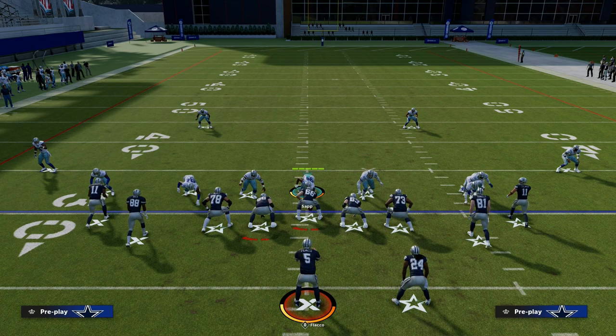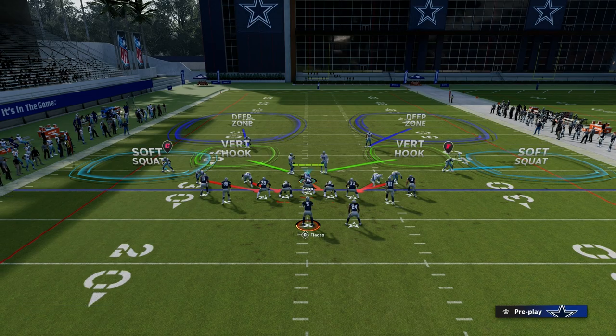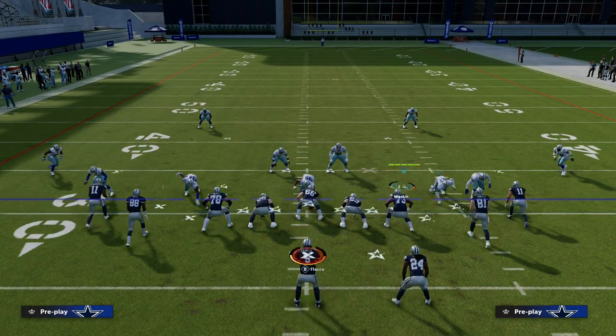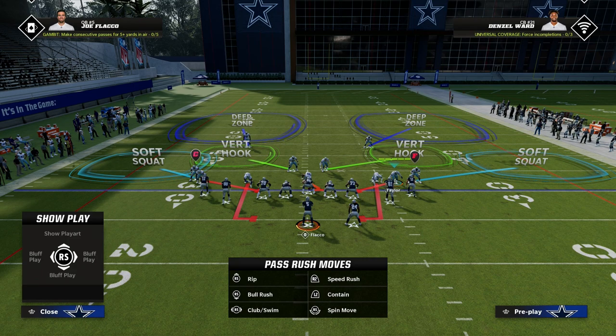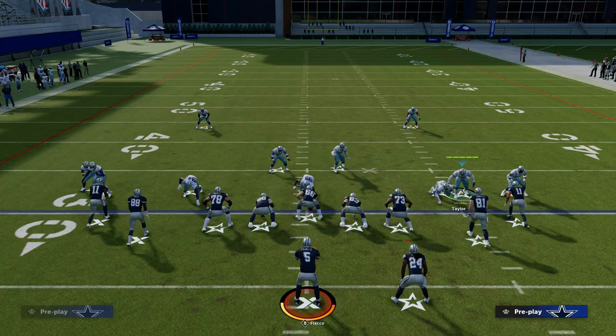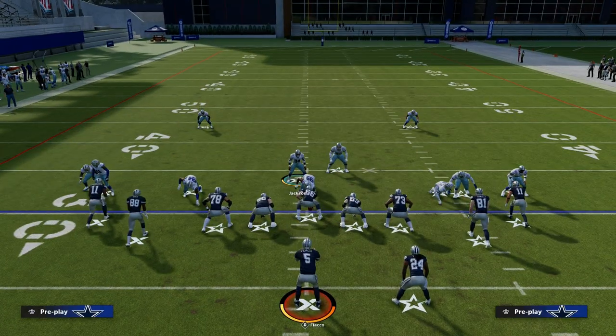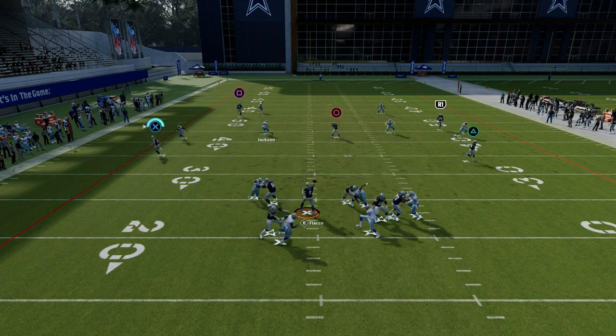So what can you do to fix this? All you have to do is spread or pinch your linebackers. When you do that, you'll notice this guy is no longer in the contain. The only thing you need to do is slide him in a step or two and he'll go back on the contain, and then you'll be able to run your blitz with potential to come in.